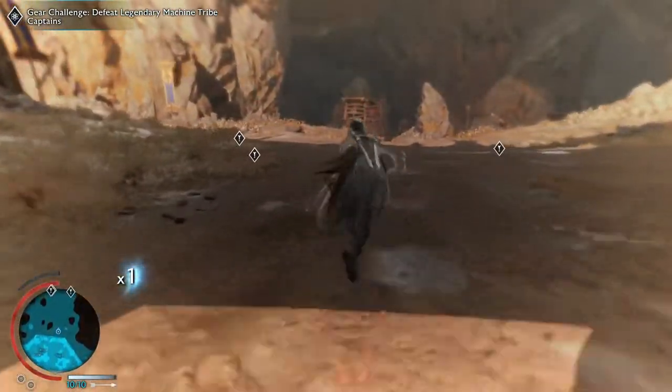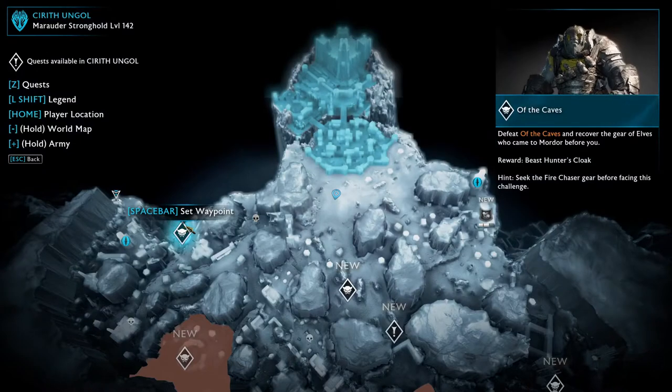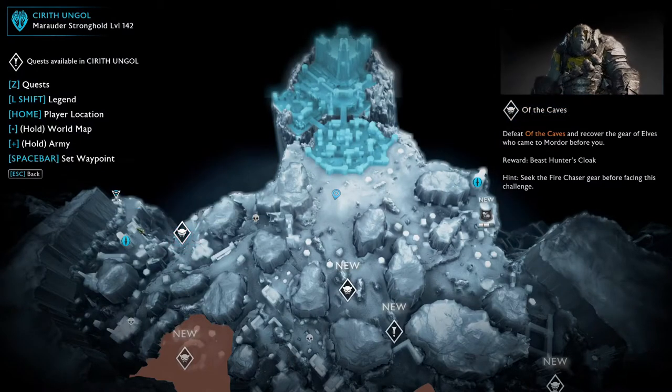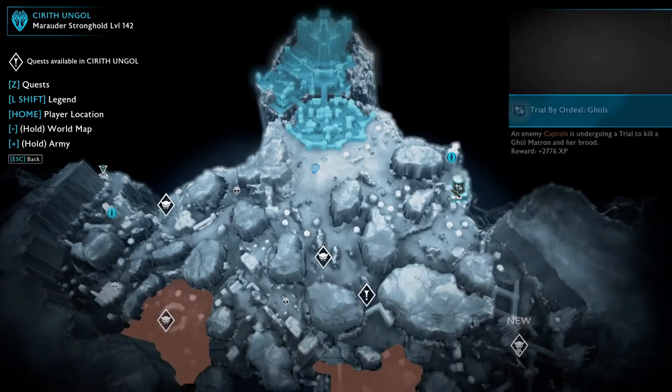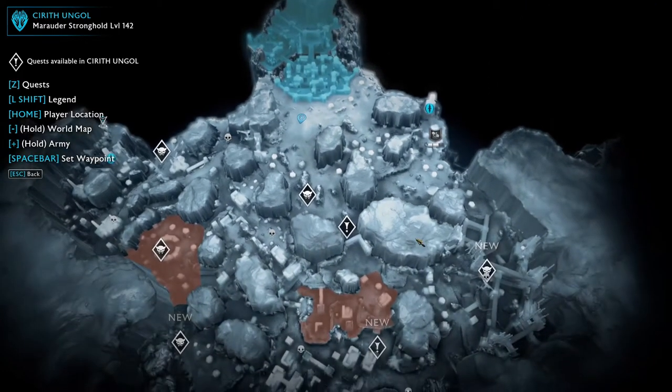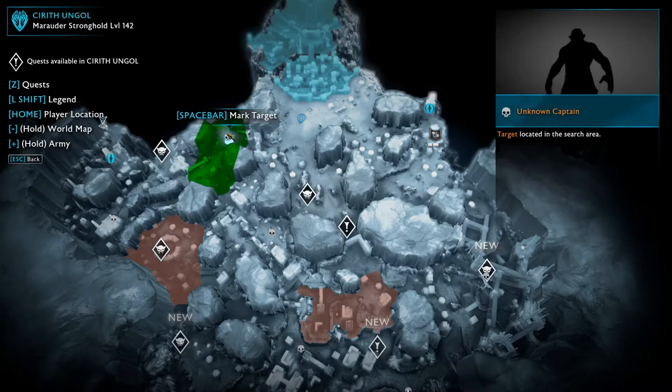Full wood. Now, real quick — we've got this one, this one, and this one, and there's something going on over there. Enemy captains are going to trial to kill a gold matron and enter the brood. Search the area. He's closest, let's start there.